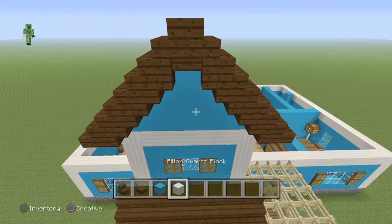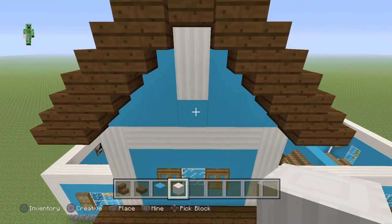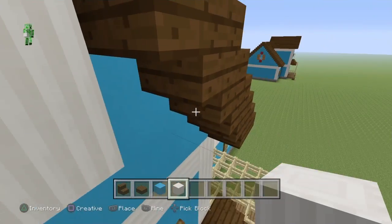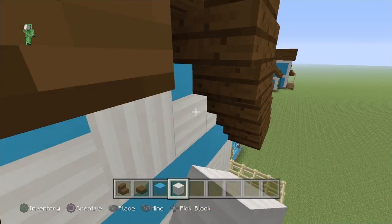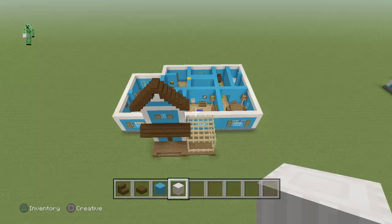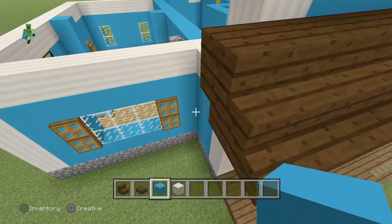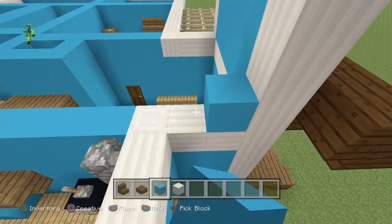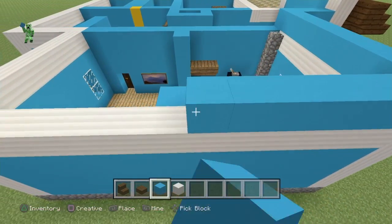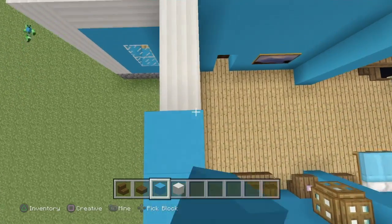Coming down the center, break two blocks and put some quartz in. Then break the corner blocks and connect them to the main frame. Next, grab some light blue concrete and everywhere where there's quartz, put a layer on top for the roof.